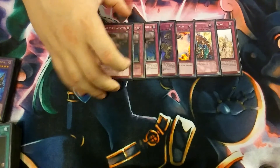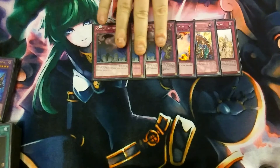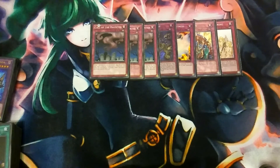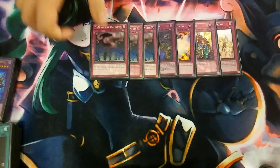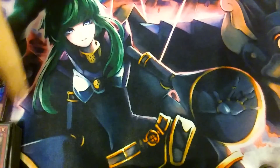Finally, we play three copies of Call of the Haunted. Besides Night Express Knight and Exodios, the rest of the monsters can be special summoned from the graveyard, so you play this to bring back your shadow monsters for fusion fodder and to bring back Heavy Freight Trains. Then you can normal summon something else and go off into a big play.